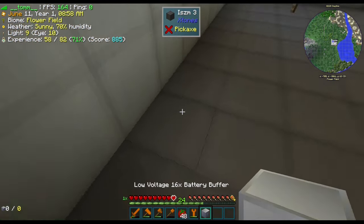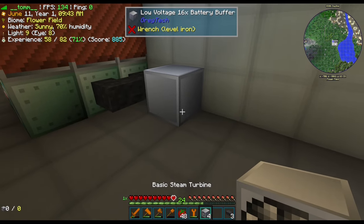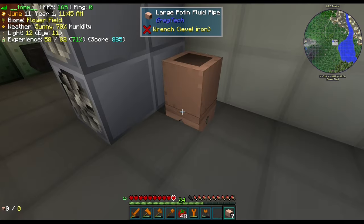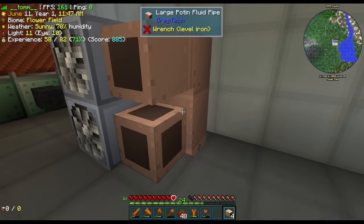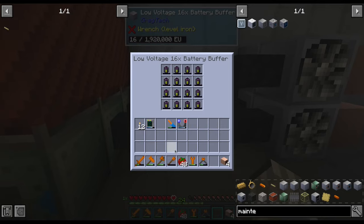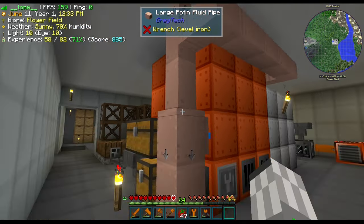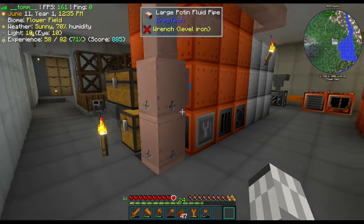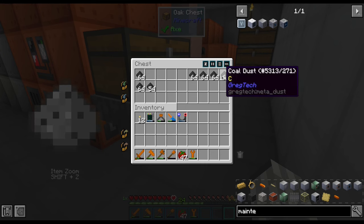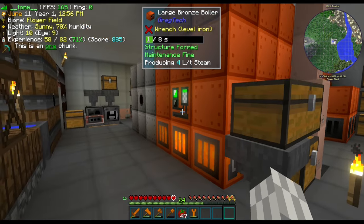To work around that, we shall feed it with a battery buffer. We are using the 16-slot one we prepared for the later workshop, and we charge it using four steam turbines. Once everything is connected, we throw in the batteries. Since our steel steam tank can carry about three batteries worth of power, we have rearranged the piping so that it only buffers the steam workshop.